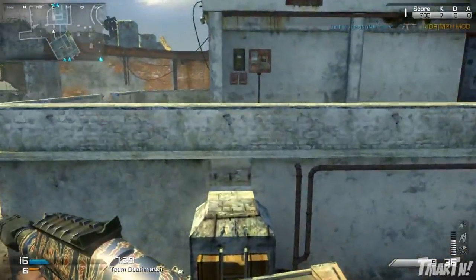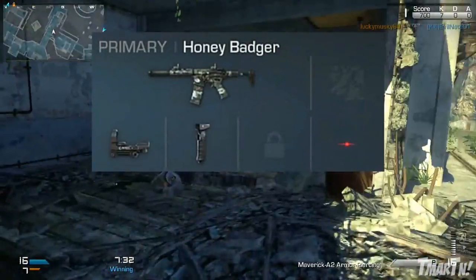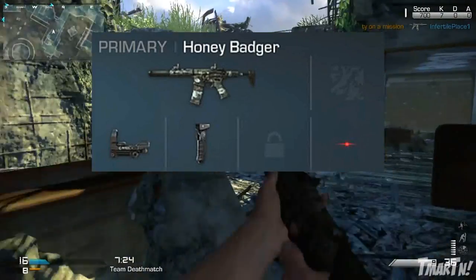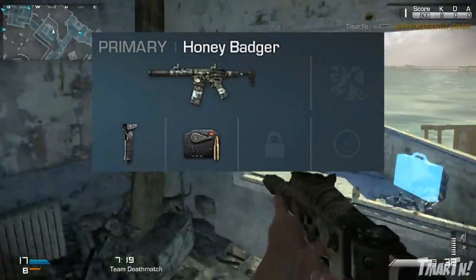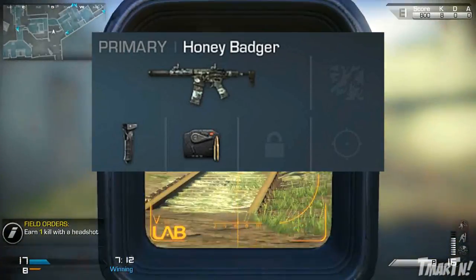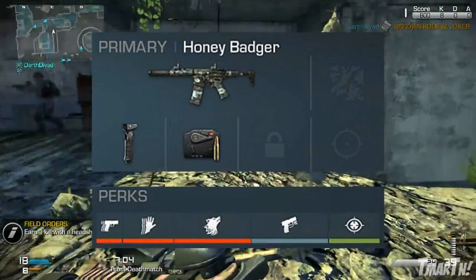For the recommended class setup, there are two different attachment setups I really like to run depending on my mood. One is red dot sight with grip — that's your run-of-the-mill attachment combo. You have that integrated silencer, which is always good. The second is a little more specialized and niche: grip with the semi-auto attachment. This pretty much turns this weapon into a laser gun — it's extremely accurate from long range. I actually did a video on that. For perks, we've got Ready Up, Sleight of Hand, Stalker, Quick Draw, and Focus, which are my normal perks for my assault rifle class setup.